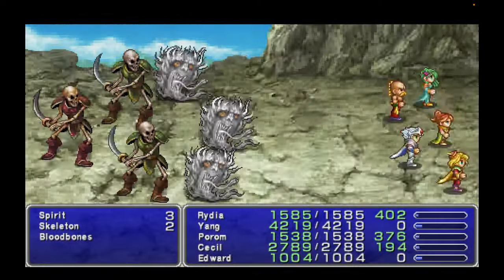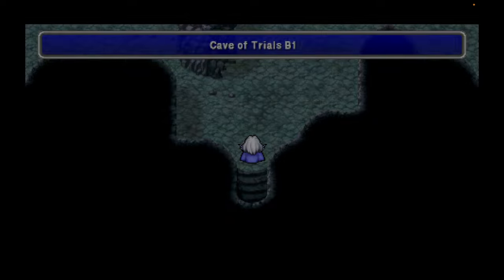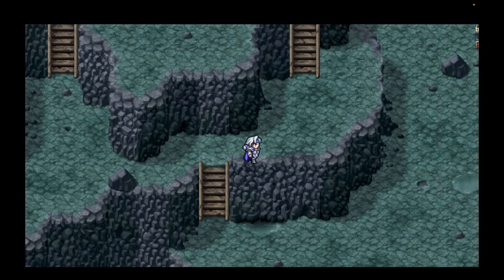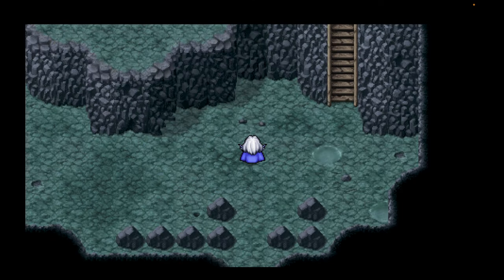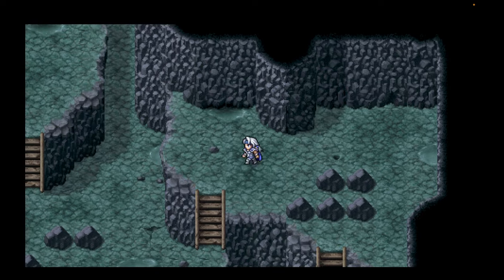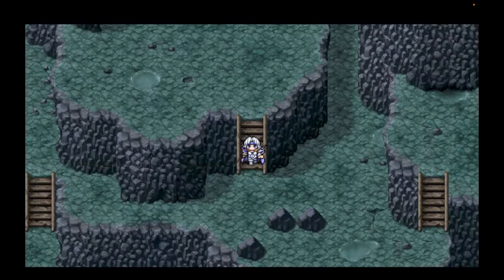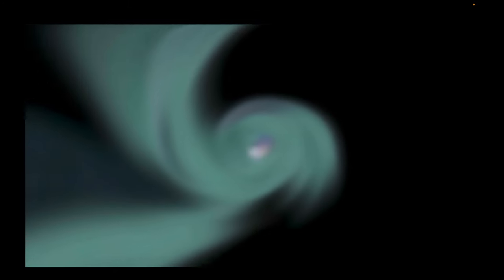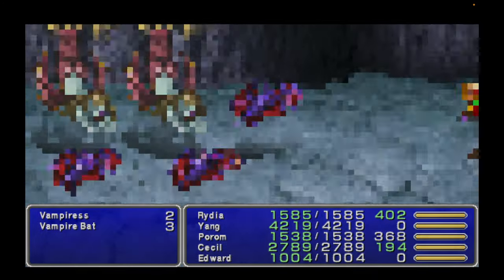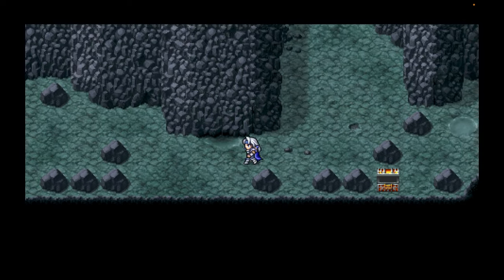Here we are back at Mount Ordeals. Running into enemies occasionally — I'm just going to run from them. Now we are back in the Cave of Trials. Unfortunately, we have to make our way back a second time with our new party members. I'm pretty much going to run from every battle. Be sure to cast Float on each floor. The path is pretty linear to the end. Let's reestablish Float in case I run into the Iraqi.